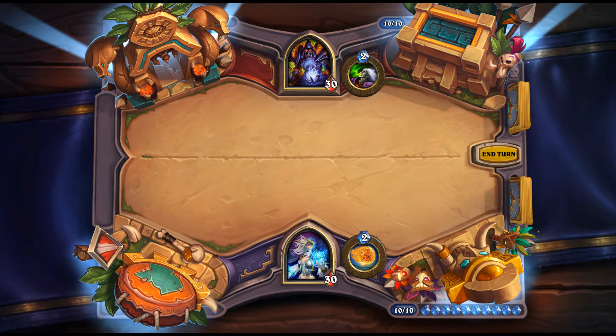Big Bad Voodoo: 2 mana Shaman spell — give a friendly minion Deathrattle: summon a random minion that costs 1 more. This only reliably works if you plan to trade off the minion right away, since it can be silenced or bounced. For 2 mana the value is already decent if cast on a 3-drop. The sweet spot is casting it on a 7 or 9-drop.